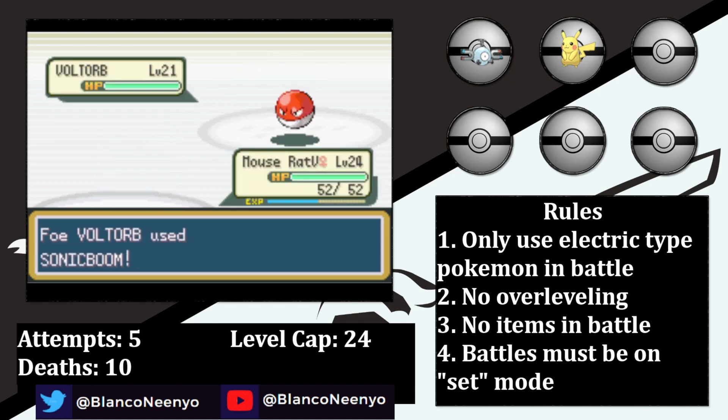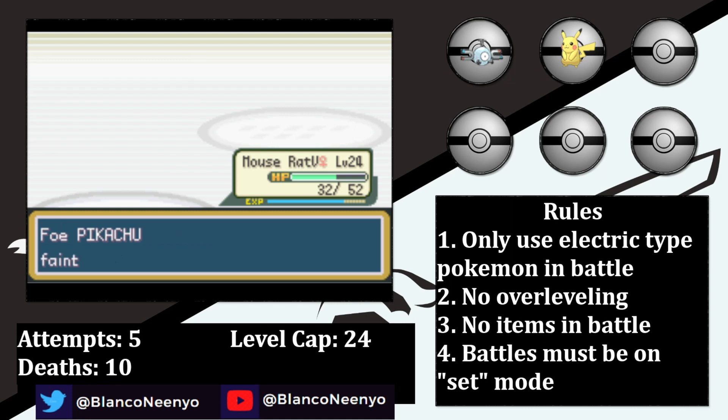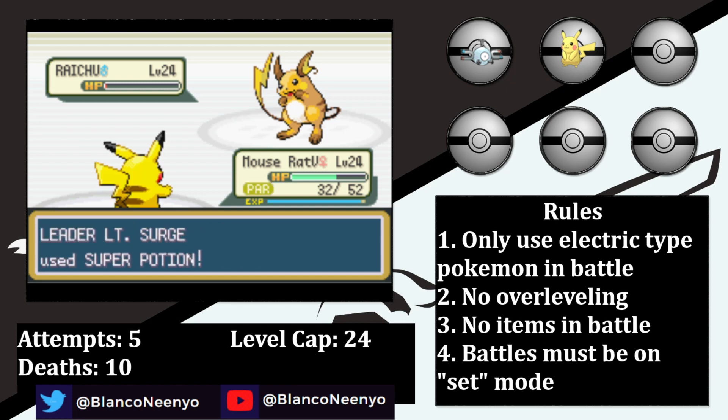Mouserat the 5th is able to outspeed Voltorb and land a Dig, which doesn't do enough for the KO but still does quite a bit of damage. After taking a Sonic Boom, a second Dig takes it down, and Surge sends in his own Pikachu. Mouserat the 5th establishes dominance by knocking it out in one hit, then he sends in his Raichu. In spite of being the same level and fully evolved, his Raichu still can't outspeed Mouserat the 5th, so she lands a Dig, which activates Raichu's Static ability, but a held Cheri Berry heals the paralysis. Surge then goes for a Double Team, but a second Dig connects, and he survives at literally 1 HP, then lands a Thunder Wave.